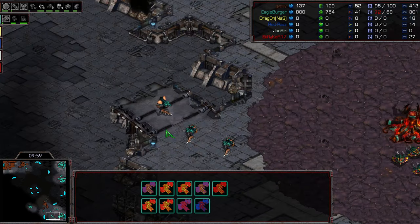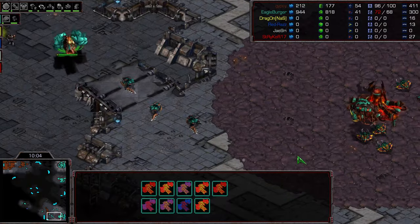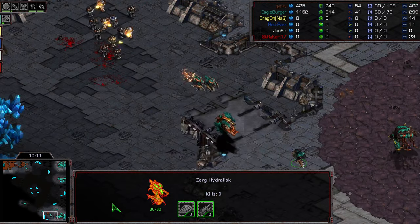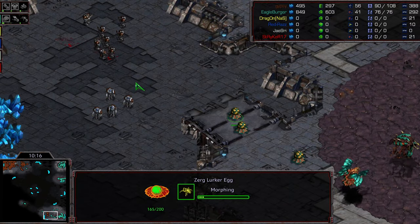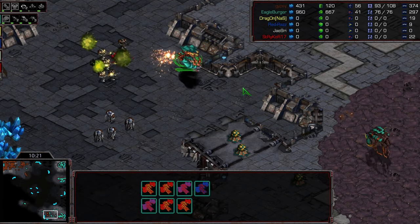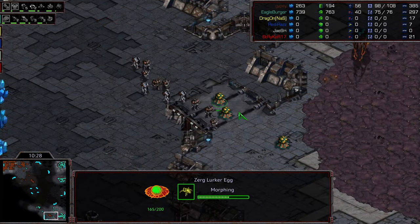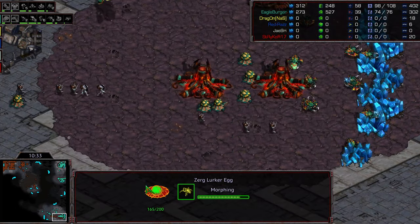Machine doesn't have Lurkers in the bottom right-hand corner yet. The Mutalisks have to do some work to buy some time. Losing that Overlord ends up being more critical than initially thought, because he had to wait on that Overlord — actually having to morph Lurker eggs on the ramp. So the initial two Lurkers were at his main rather than at third. This isn't a tight seal, so the Medic Marines are actually able to slip through. Gypsy is going to be able to get some economic damage done here.